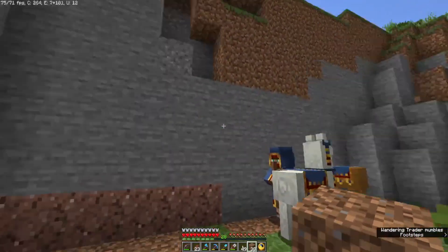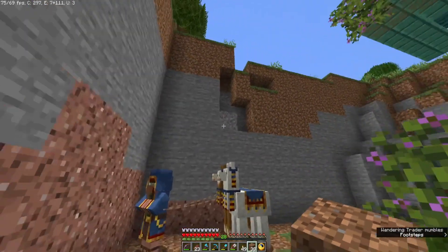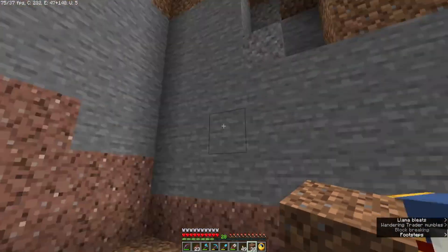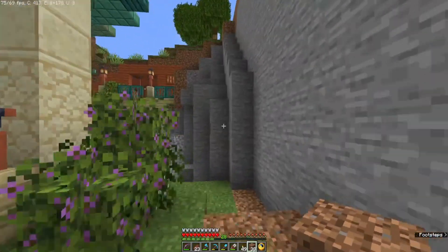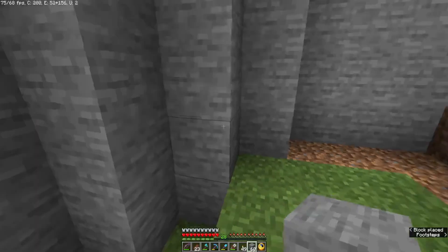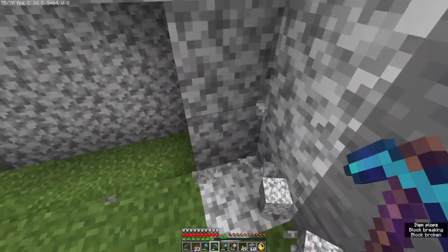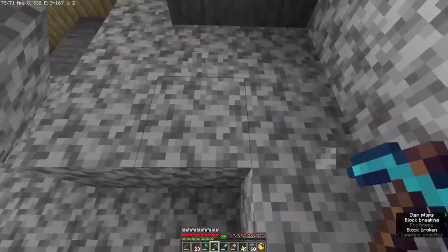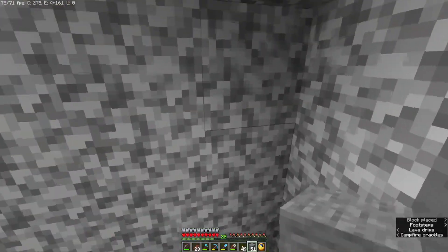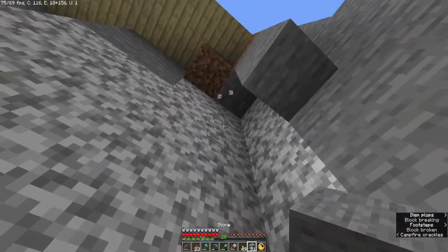I'm thinking — I'm going to push back one more layer and then I might do the walls in sandstone. So let's just pop this like that. I don't want that there. I'll probably change this up.